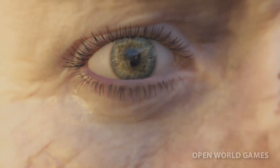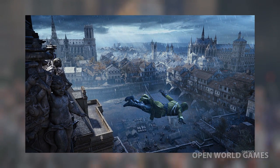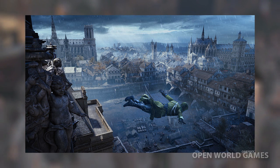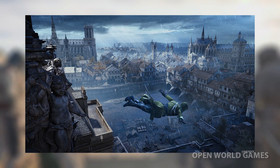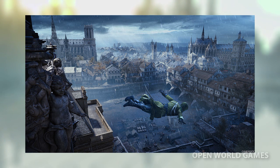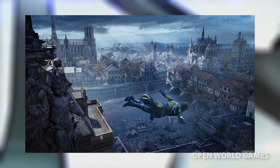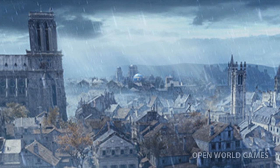Here we have a gorgeous screenshot of Paris and a leap of faith in the rain. I was really hoping to see more about the rain in Assassin's Creed Unity and we got that a lot in these screenshots. I'm waiting for nighttime, and in the distance you can spot what looks to be an air balloon. It looks like we will be seeing some sort of vehicle that goes up into the air to spot enemies, perhaps only in story missions.